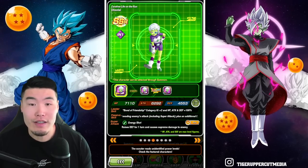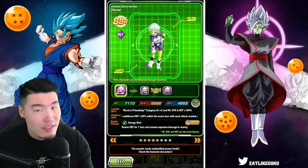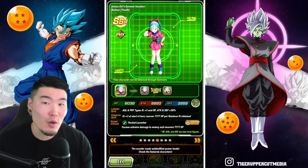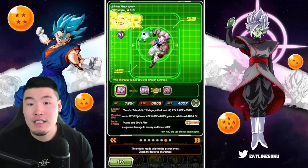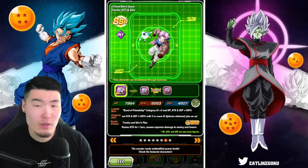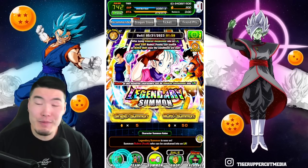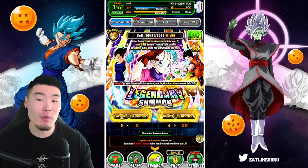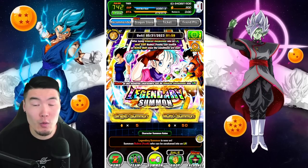And then we have this Chi-Lai, who I recently got a copy of, but she's still quite a good support unit, but nothing too exciting. We have the PHY Youth Bulma with an Extreme Z Awakening — she's okay. The STR Chi-Chi also has an Extreme Z Awakening — she's decent. And also the INT Trunks and Giru, who is just alright. So, a pretty mediocre banner all things considered. Even with three featured LRs, it doesn't really make me want to summon more than a regular Legendary Summon banner. The extra LRs don't really do anything for me.